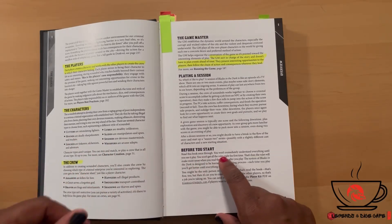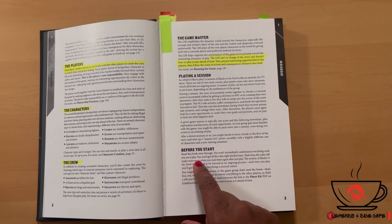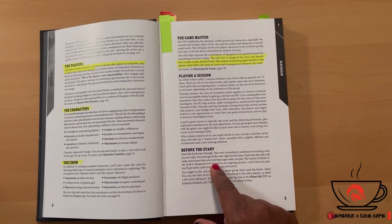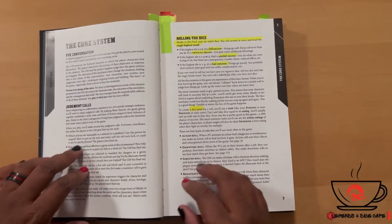I also like this reminder in the book: read it once through — you won't immediately understand everything until you see it played. You won't get all the rules right the first time, and that's fine. The rules will make more sense when you read them again after you play. The system of Blades in the Dark is designed to be learned as an ongoing process, and each time you play you'll get better until everything is second nature.